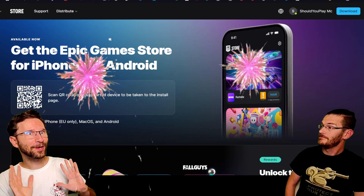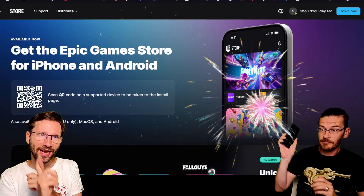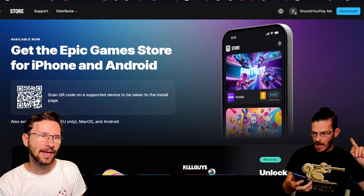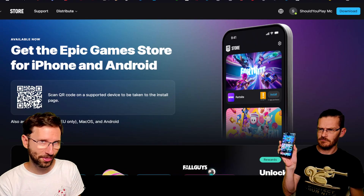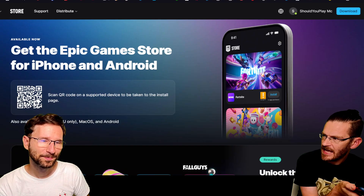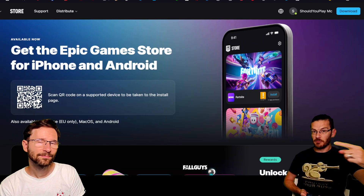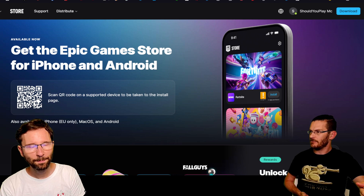Finally, we've been waiting for this for years — you can actually have an Epic Game Store launcher on your mobile phone. But that means so many things, and it's quite confusing what you can actually do with it, because you cannot play all the games on it. I thought it was going to be the Epic Game Store where we could finally claim the free games from the phone, which would be really useful for us because we're playing and reviewing every free weekly game in the Epic Game Store.